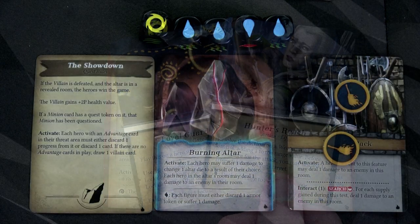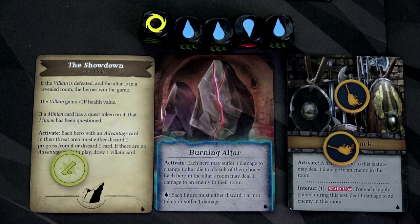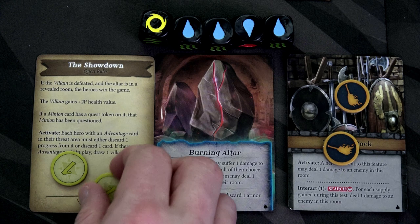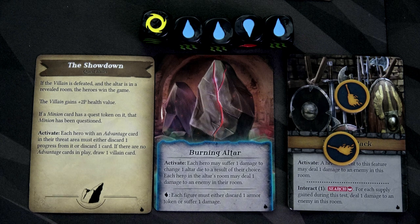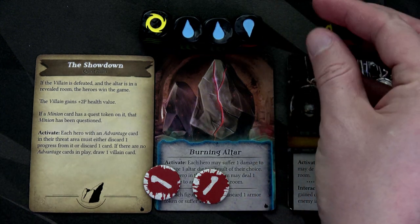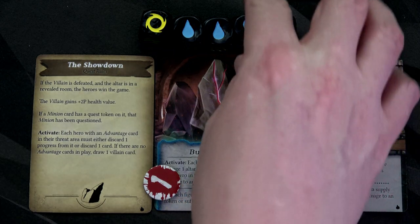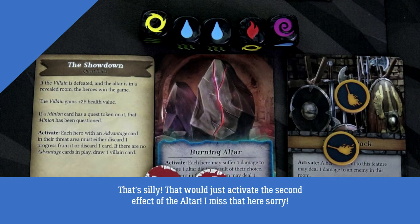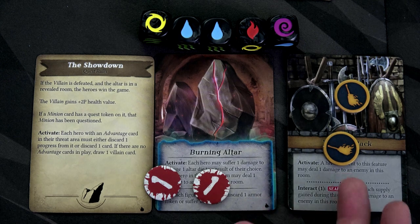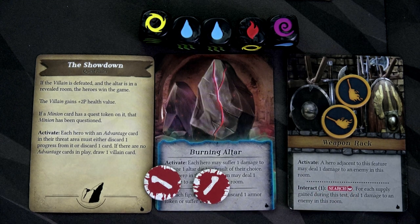For the quest turn, each hero with an advantage card must discard one progress or one card. Bernt has no cards, so he discards progress. I only have two progress and I discard one — I like my cards too much. Then the Burning Altar: each hero may suffer one damage to change one altar die to a result of their choice. With all that water in the pool, I'm going to do it. I'll change one to shadow for werewolf use, and one to fire so Loxley can attack. Finally, the weapons rack activates — Gwendo is adjacent, and deals one damage to the black wolf. He now has four damage. We're ready to start the next turn.